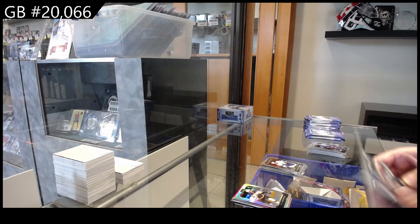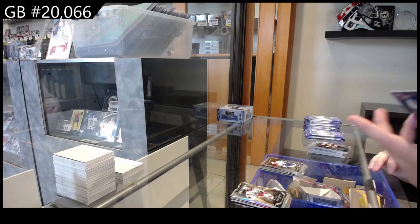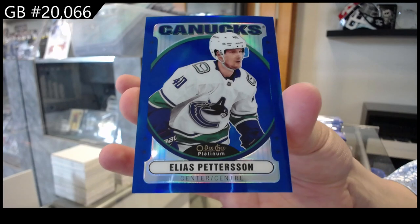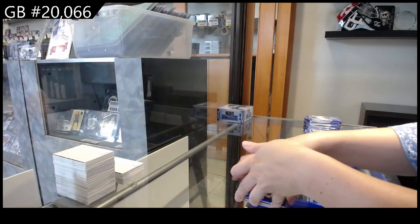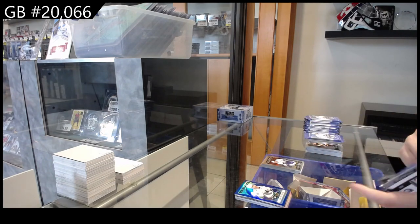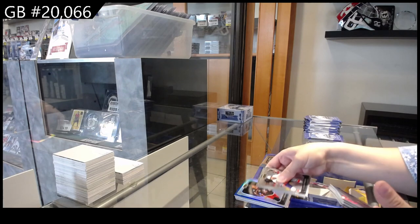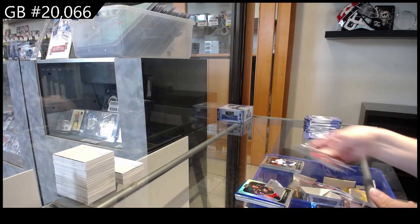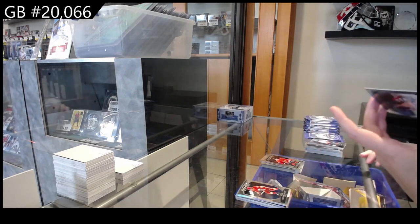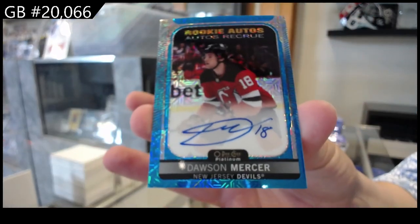We have Die Cuts for the Rangers of Lafreniere. And a Retro Blue Rainbow, number 199 for the Vancouver Canucks, Elias Patterson. Rainbow of Roslovic for Columbus. Sweet Selection of Matthew Phillips for Calgary. And we have a Blue Trax Rookie Auto for the New Jersey Devils, Dawson Mercer.